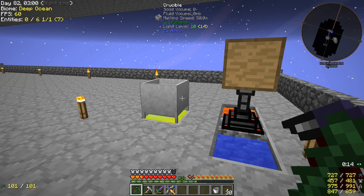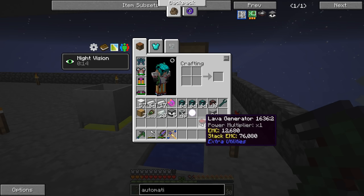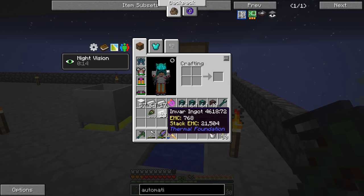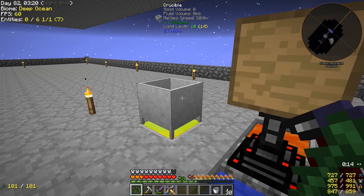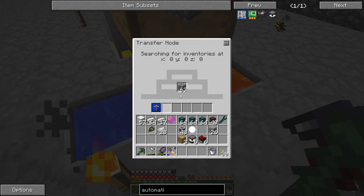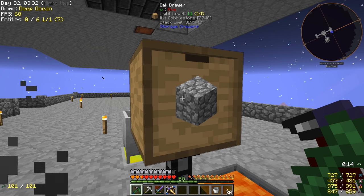Alright guys, I got a lot of the crafting out of the way. We got six lava generators, we got six automatic hammers, we got three oak drawers, and we got a bunch of conduits and other random stuff. I think we should be good to go. So the first thing we need to do is start producing lava. We have our transfer node here with the world interaction upgrade producing cobblestone and pushing it into this drawer, which is now apparently full — 2048 cobblestone.